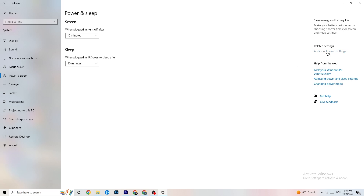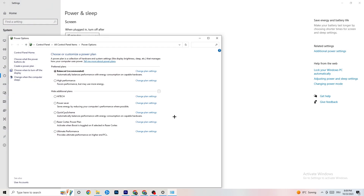Go to 'Additional power settings' and try either Balanced or High Performance — for me Balanced works, but sometimes High Performance is better. Just try which one works better for your system.